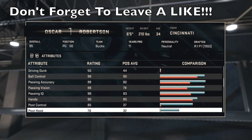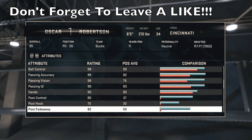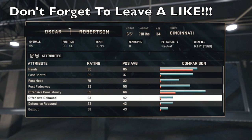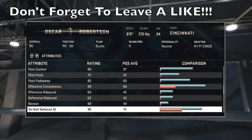His passing, vision, accuracy, IQ — fire. Hands 90. Post control 85, post hook 70, post fadeaway 82. So he can do some magic, man — some stuff that most point guards can't do. 99 offensive consistency.